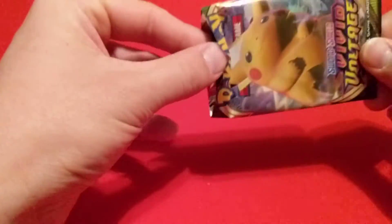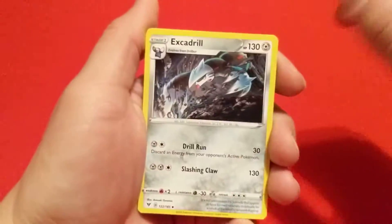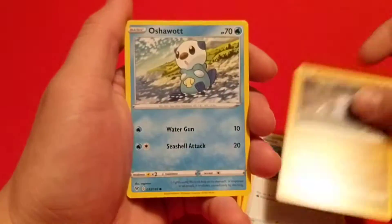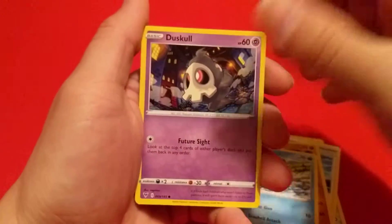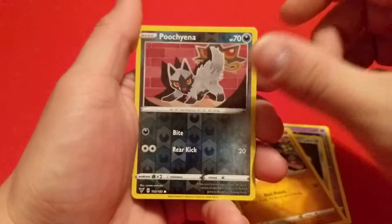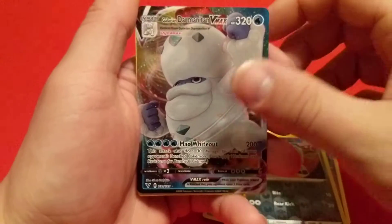And we will do Vivid Voltage now. We have Excadrill, Magcargo, Nessa, Drillbur, Oshawott, Duskull, Ferroseed, Riolu. Our Reverse is a Pachirisu, and we have a Galarian Darmanitan VMAX. Cool.